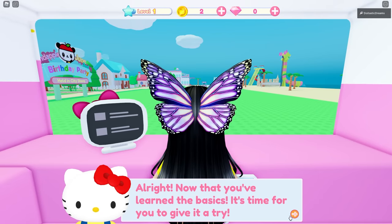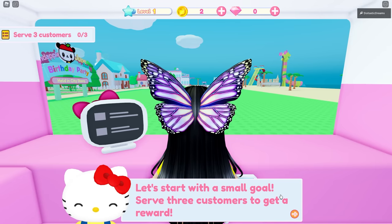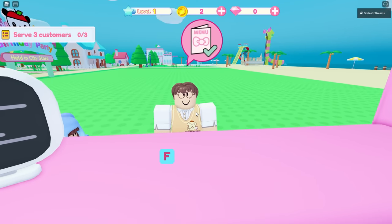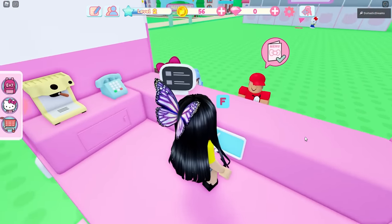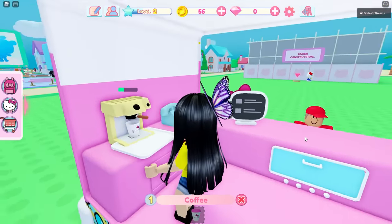Now that you've learned the basics, it's time for you to give it a try. Let's start with a small goal — serve three customers to get a reward. Oh, he came back, he must have really liked my coffee. I am getting customer after another. Pochaco boy!